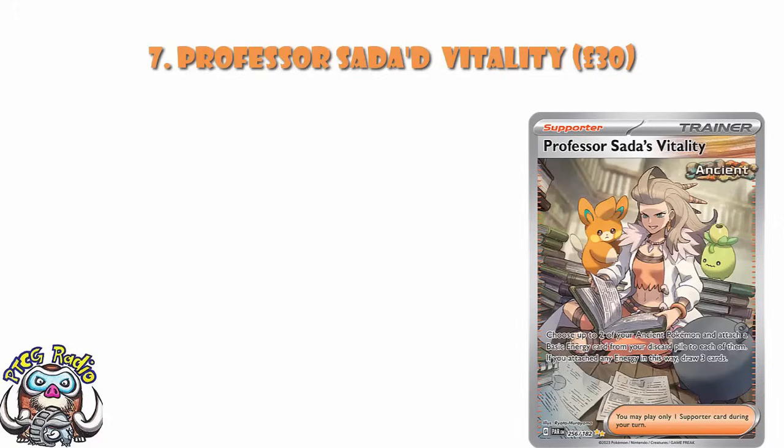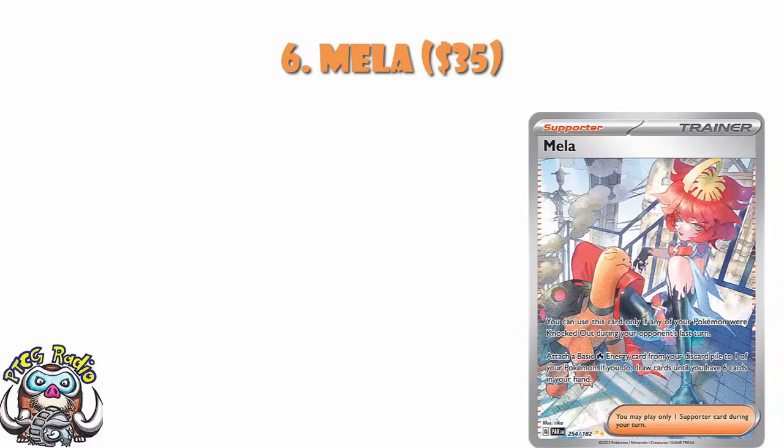In at number 6, at $35, we've got the Special Illustration Rare of Mela. I've got a big asterisk next to this one because it has been all over the place — I've seen it down at $20 and up at about $60. I'm calling it $35 because that's about the average it tends to sell at. Of all the cards on this list, this is the only one where I'm just like, that makes no sense. It's Mela chilling on some steps with a Torkoal, which is beautiful. Mela's very popular, which helps. And then there's the effect: if a Pokemon was knocked out during your opponent's last turn — doesn't have to be by damage from an attack, any way it's knocked out is fine — you attach a basic Fire from your discard pile to one of your Pokemon and draw until you have six cards in your hand. It's gonna be great for Fire decks. Everyone loves Mela.